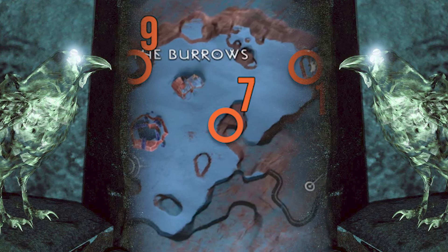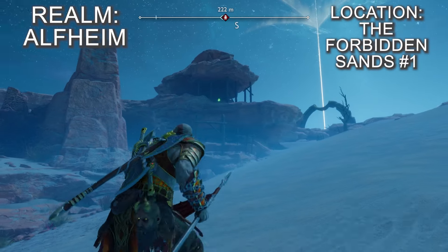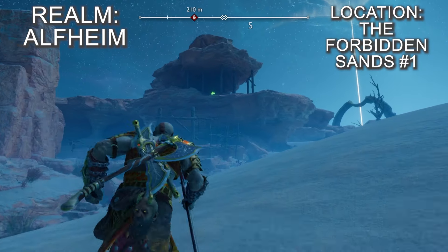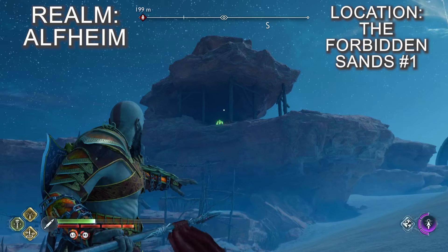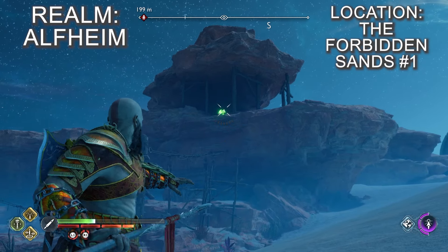As you come out from the cave tunnel and arrive at the Forbidden Sands area, you'll notice there's a large rock formation sticking out to the right. It shows up very clearly on the map and isn't hard to miss. Walk around to the north side of the rock formation and the first of the Forbidden Sands ravens will be there.